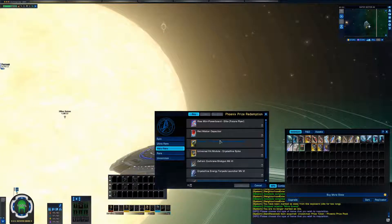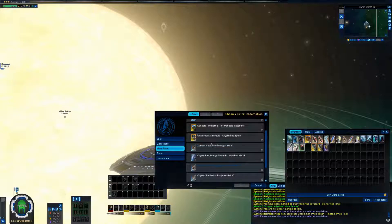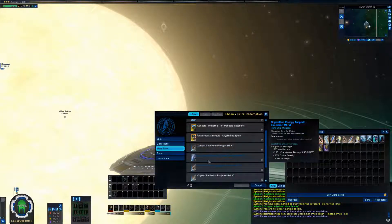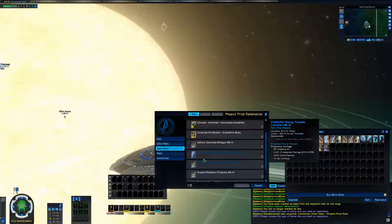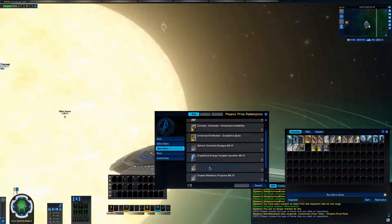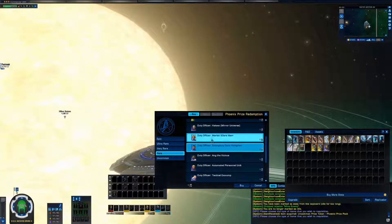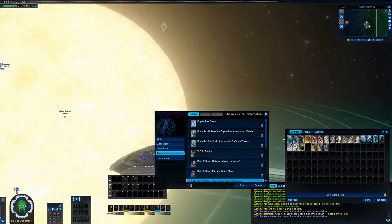From Very Rare we get items - I believe this is a discontinued item from the Zen Store. Some of the consoles I don't remember where they're from, but these items are also from events - there's a Mirror Invasion event, a Crystalline Entity event, and I think one more. Each of those used to reward a special item. And these Rare rewards are also from those events.